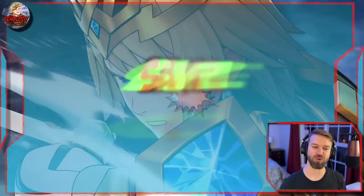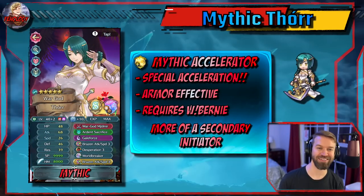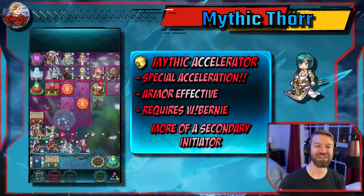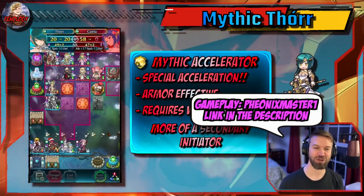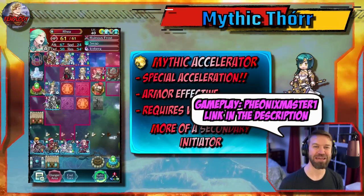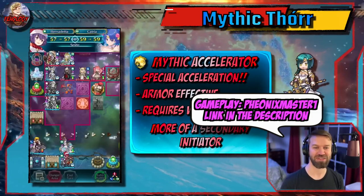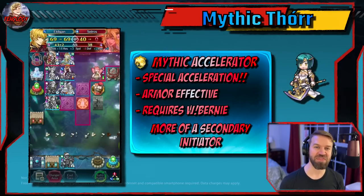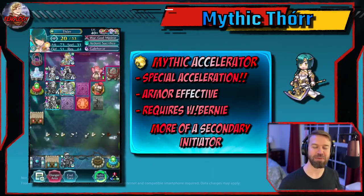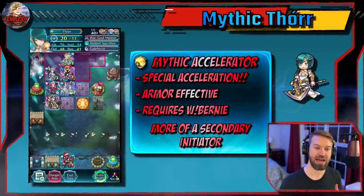Summoners, let's take a look at some sample clears. You guys know Thor is like PM1's favorite unit, right? This is just a crazy build. It does take a specialty unit like Winter Burnie to pull it off, but PM1 makes this look easy. This unit has armor effectiveness, guaranteed follow-up, which helps a ton. And when your Mythic is a carry, it opens up a ton of supportive options and lets you be a bit more creative with how things work.